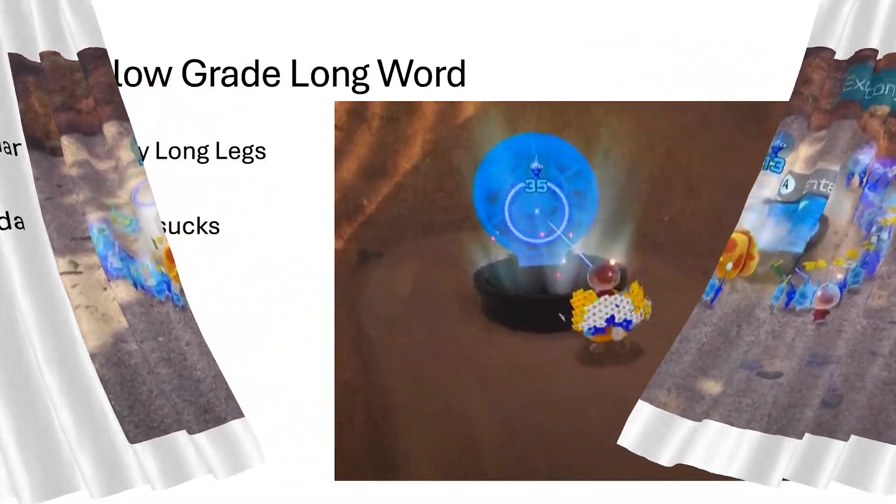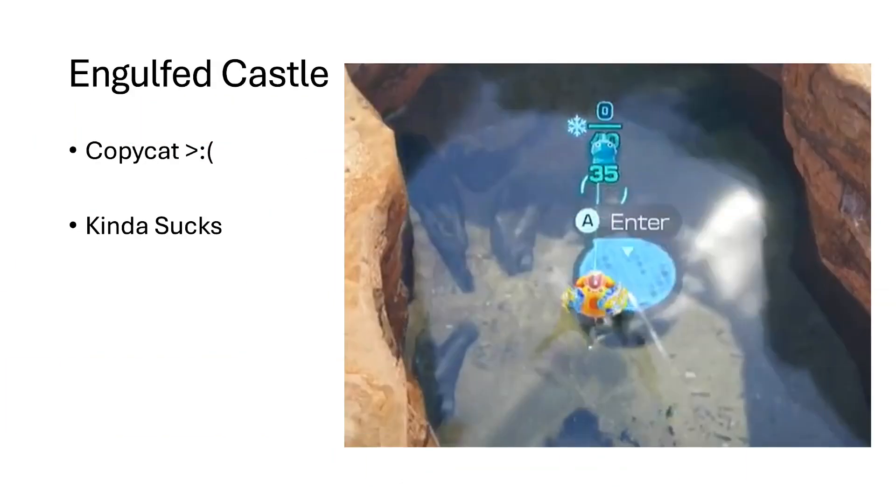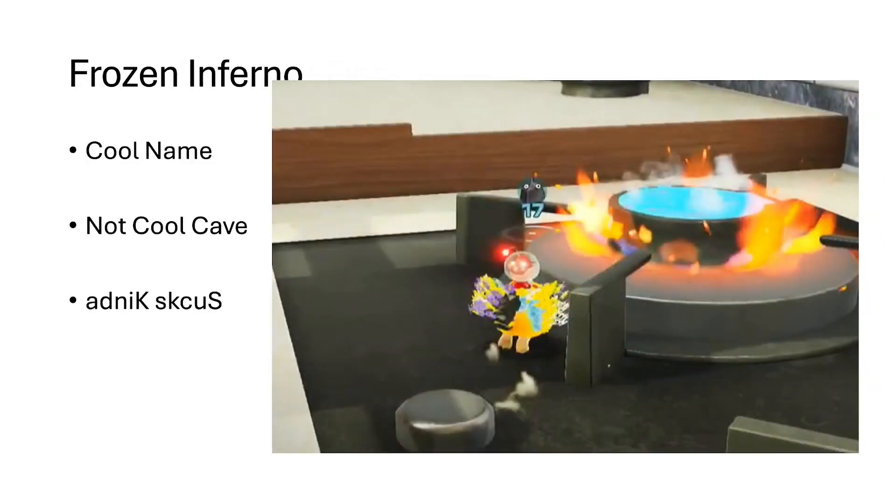Next is the Below Grade Disc Gothic — the Groovy Long Legs is cool, but that's it, so it sucks, but that just might be me. Next is the Engulf Castle, which just copied Merge Castle and made it worse, so it sucks, but that might just be me. Next is the Doppelganger's Den — it sucks, but that might just be me. Next is the Frozen Inferno — cool name, but not a cool cave, but that just might be me.